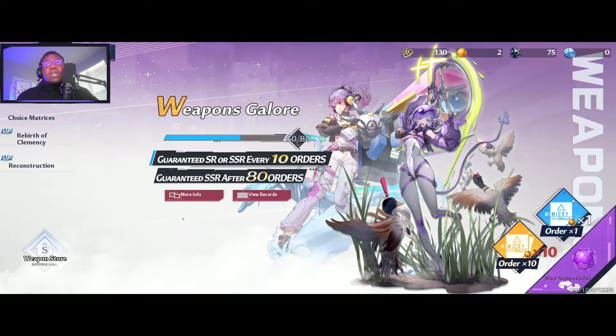On my screen here you can see this is the pity system. This is what you're talking about when you hear anybody talk about summons. It's basically you pulling mimicry or the gold nuclei that you're receiving in-game, and I will talk about this later within the video.